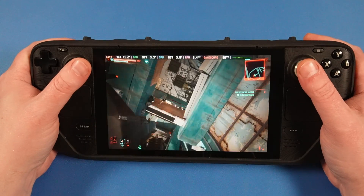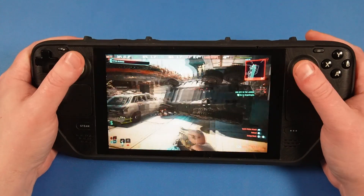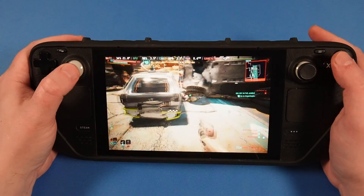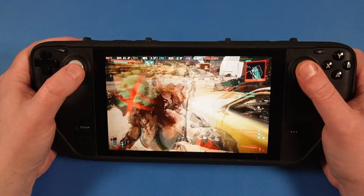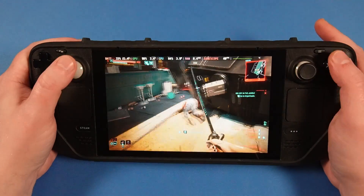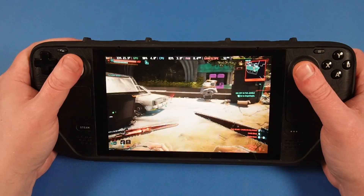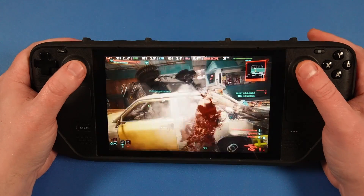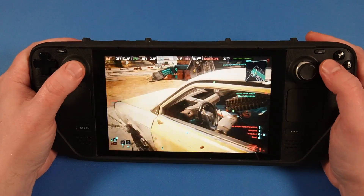Let's talk performance. 60 frames per second is straight out the window — even on the lowest settings it's unachievable. Normally that could be an issue, but given how stunning the world of Night City remains, it's not the end of the world. The trade-off of visuals versus frames is a price worth paying. What these settings are designed for is high 30s to low 40s. Indoor areas can yield higher results, with frames reaching as high as 45.